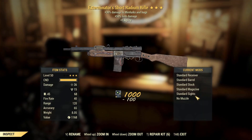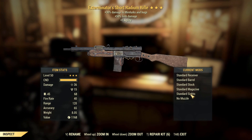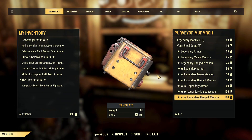We are on with our first character. First pick of the day: Exterminator's Short Radium Rifle. Obviously not great — the damage to Mirelurks doesn't really affect a lot of things. You've got the plus limb damage and the agility, which are okay, but in general not a good weapon. Probably good if they ever bring out Mirelurk daily ops, but at the moment, bad — very bad.